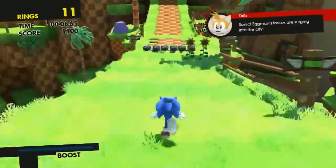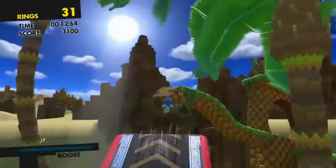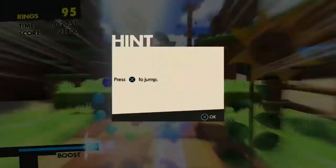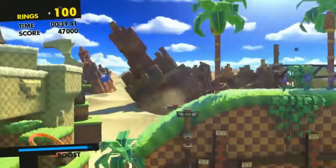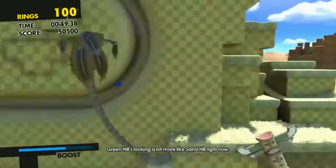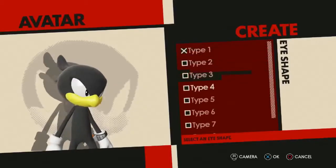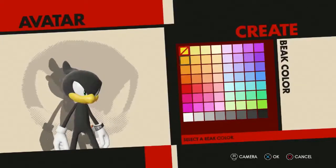Welcome back to a brand new video. Today we're going to talk about Sonic Forces, and we're playing on the PlayStation 4. In the story, Sonic has been defeated — Dr. Eggman is now conquering the planet. Because of that, there are other Sonic-world characters out there and you're able to customize your own character to help stop Dr. Eggman. Basically, everybody teams up together to fight against him.